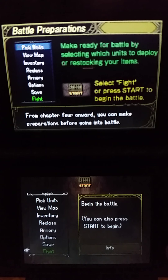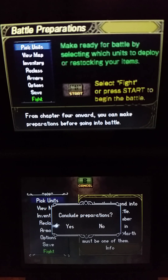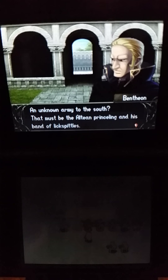Hey everyone, this is Happy Anime Cafe Manager here with another walkthrough episode for the game Fire Emblem: Shadow Dragon. I'm on Chapter 4, the Battle of League — battle preparations.